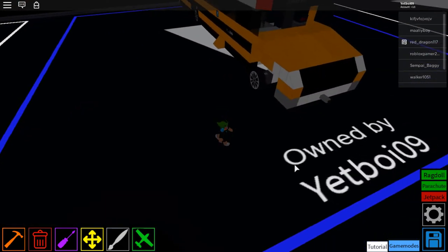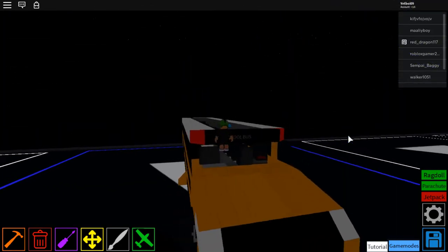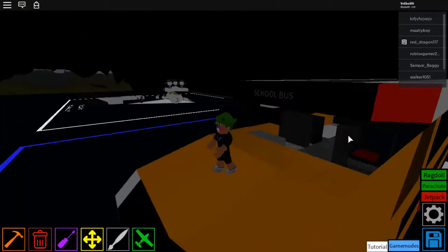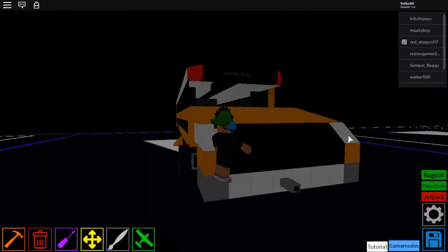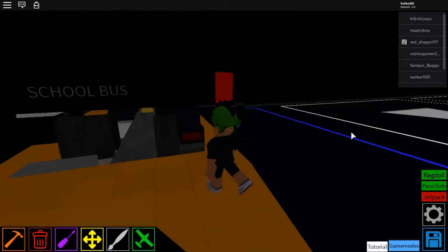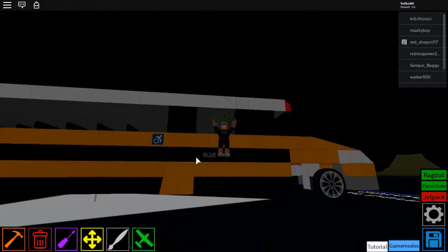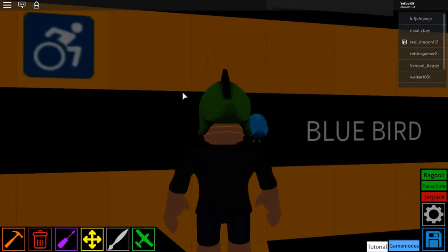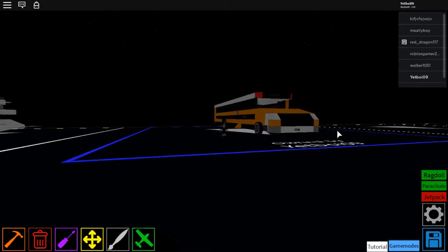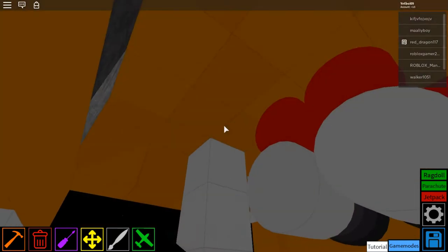This bus is based off the actual long-nose bus from Bluebird called the Bluebird Vision. I made a replica as much as I could, but I also added some features like a wheelchair ramp, a sunroof to make it look extra cool, and some cameras.